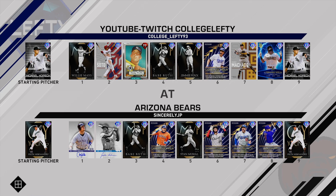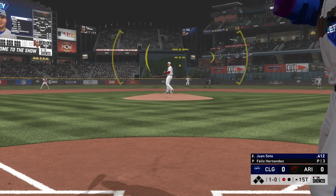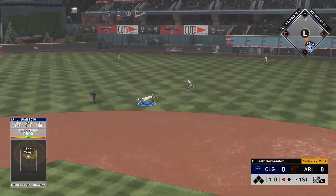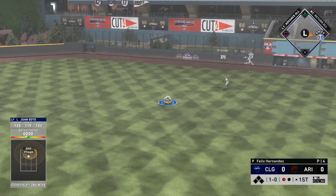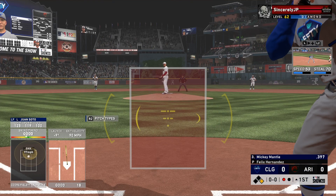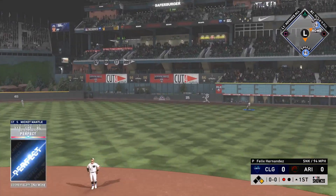I don't know how good this card is actually going to be because he does have lower control on his slider, changeup, curveball, and two-seam. All four of those pitches have lower control attributes. His fastball though does have 90 plus control and the Outlier quirk, so he'll be throwing it 102 miles an hour. We'll have to keep a few of those things in mind.